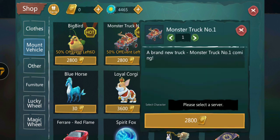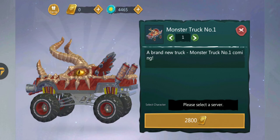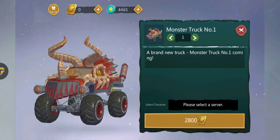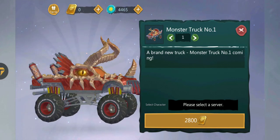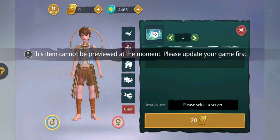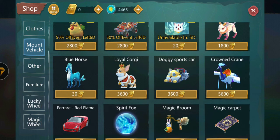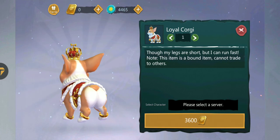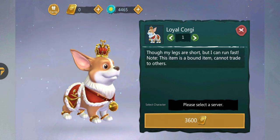The monster truck - is this also new? I don't remember. It looks cool though, it costs 2,800 gold but this item cannot be reviewed. Fluffy bunny is an old one. Loyal corgi - this one is definitely new because I've never seen this mount before.